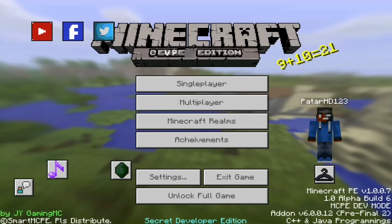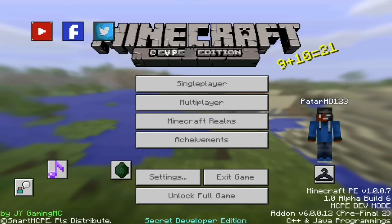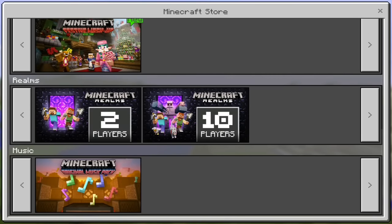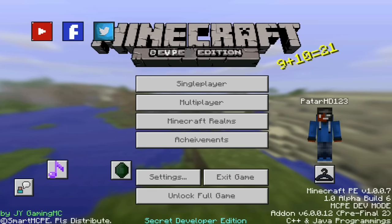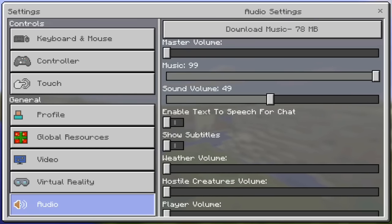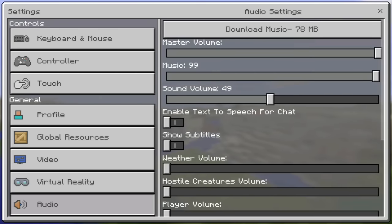As you guys see, we have all these buttons. If you click on the music button, it'll actually take you so you can actually download the music. Or, if you guys click on this emerald and just go all the way down, you guys will see Original Music Pack. Or, you can just go to Settings and go to Audio and click on Download Music, and you can change your master volume.